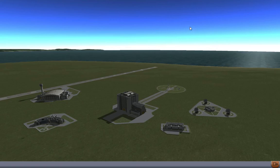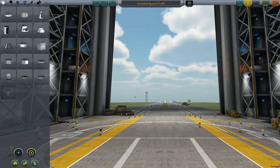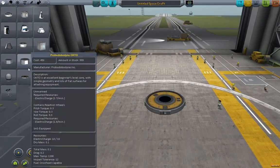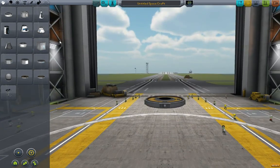Hello guys! Welcome to a brand new video of Cobble Space Program with me, Wall377. Today I'm going to design something I haven't done before — a UFO. I don't know what I'm going to be doing, so bear with me.